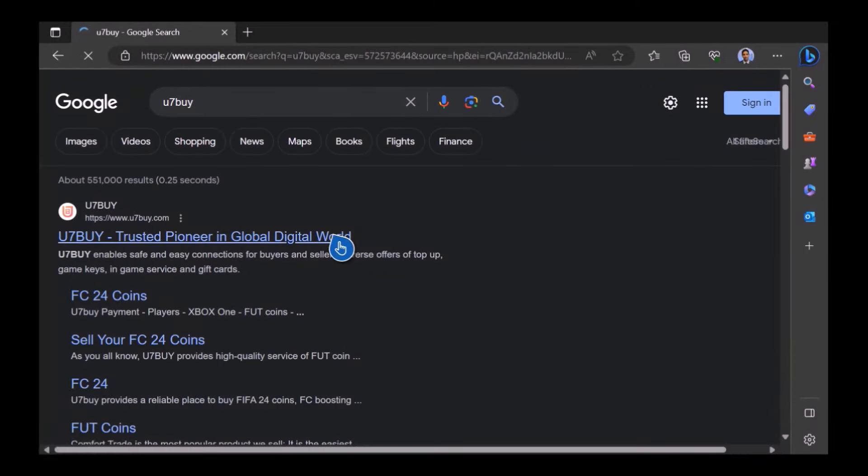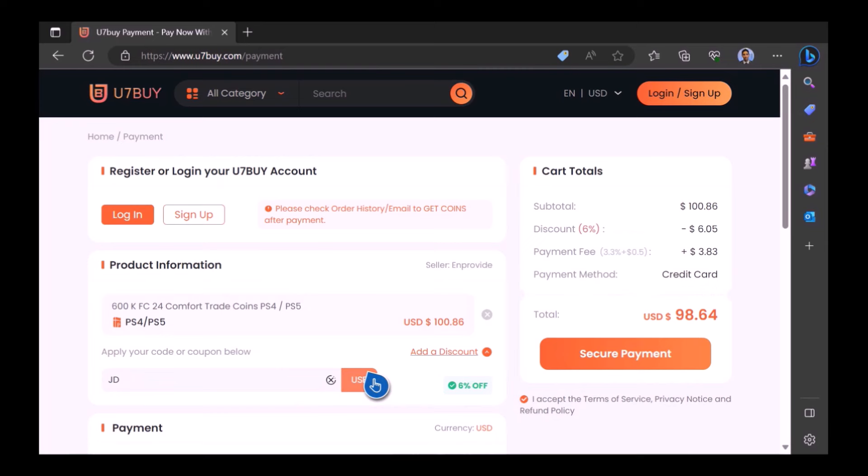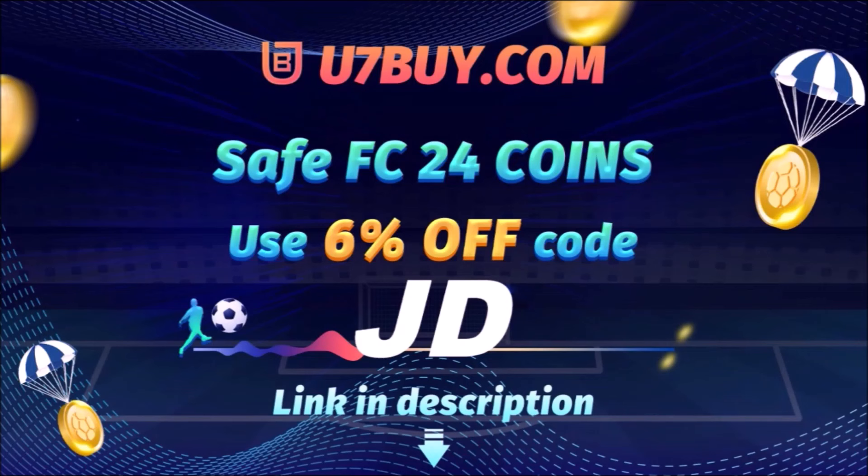Want to use icons like me? Of course you do. Well, check out Use and Buy — it's the only place JD Gaming uses to buy his FIFA coins. It's fast, cheap and reliable. Make sure you use code JD for 6% off. Link in the description.